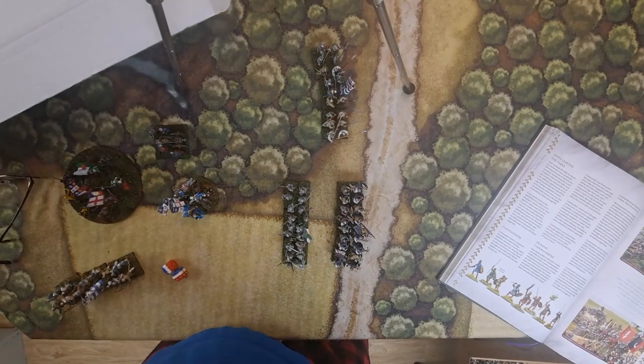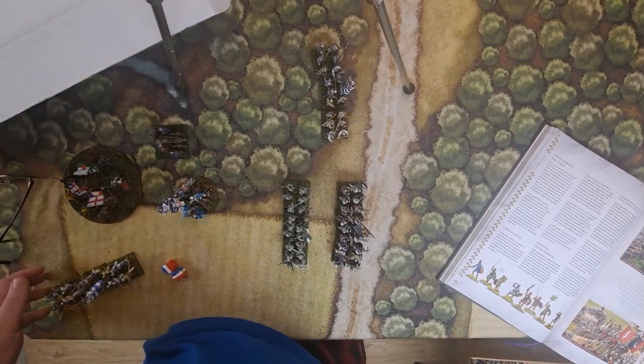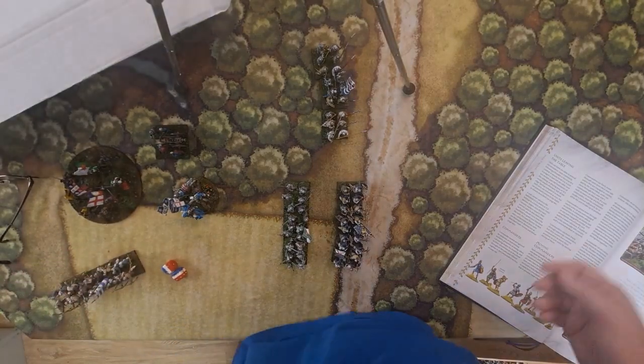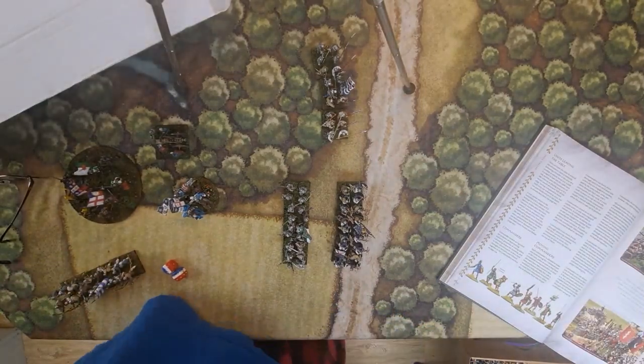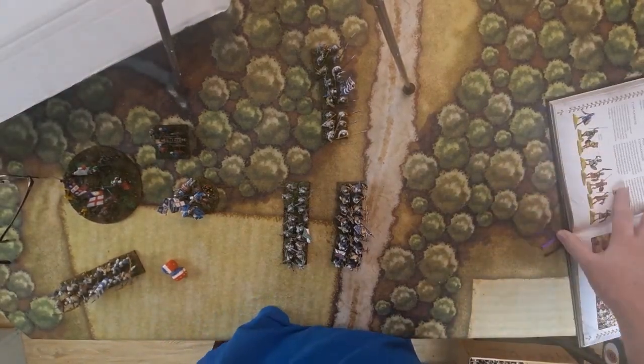Cavalry is basically the same as infantry for movement rules, but they move nine inches, and light cavalry moves twelve inches. They also have line and column formations. Special rules can be added like feign flight, which allows a unit to retreat after shooting. There are a lot of little rules you can add, which we'll cover in their own chapter.